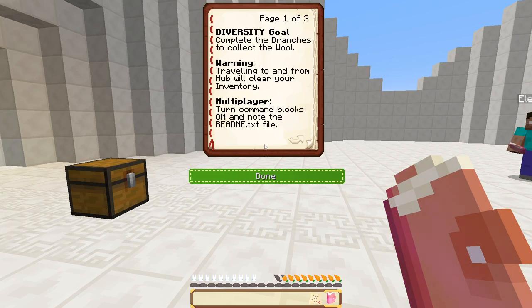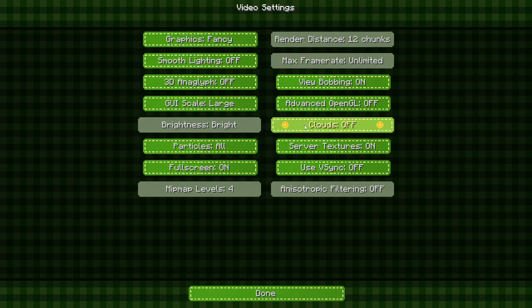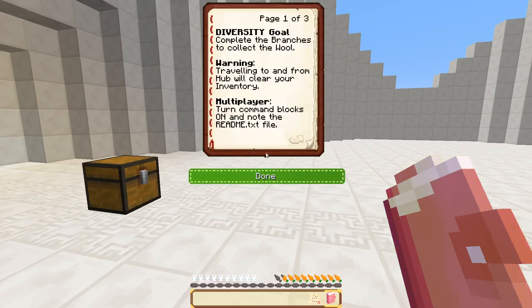Complete the branches, cut the wall. One: traveling to and from the hub will clear your inventory. Command blocks are on and no breaking or placing items unless instructed. No changing difficulty or game mode. Full brightness, default clouds off, render distance 16. Yeah I was on 12, so I've put it up to 16. My brightness is on bright and clouds are off.